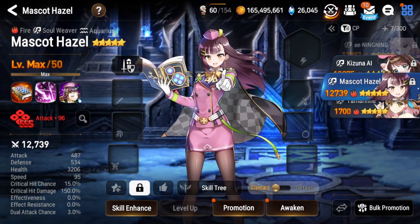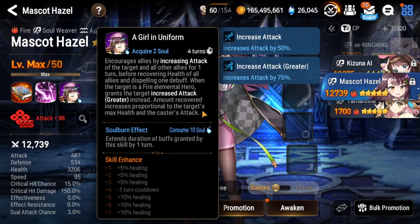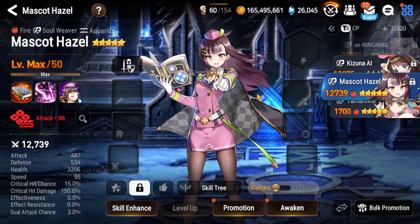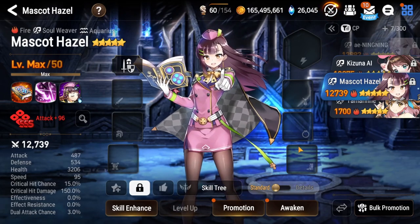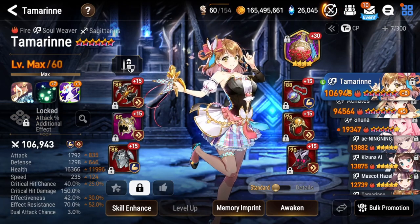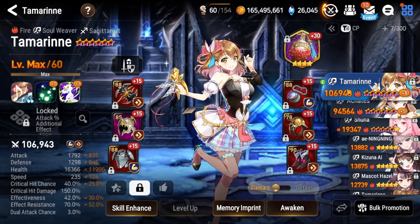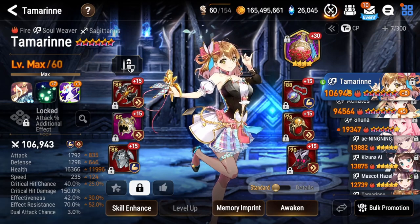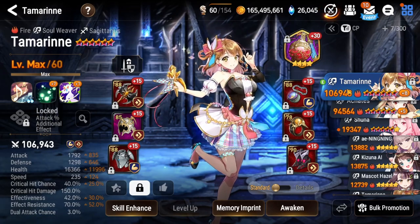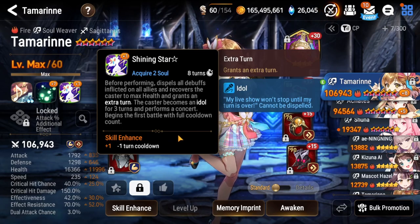Next let's talk about your healer. The best healer is probably Mascot Hazel, because she gives a greater attack buff for any of your fire heroes — bring a full fire team and you get 25% more attack just by bringing her. The problem is not many people have her built. She's here because I wanted to do the specialty change. If you have her built, she's going to be the best healer. Alternatively, we have Tamarine, who is pretty much amazing in everything she does.